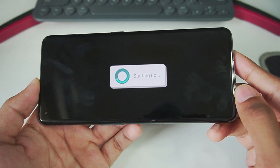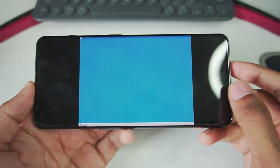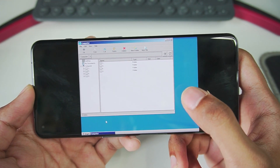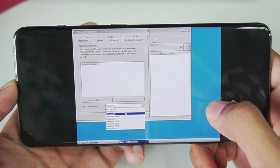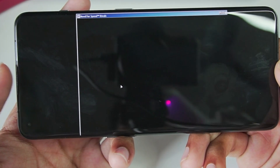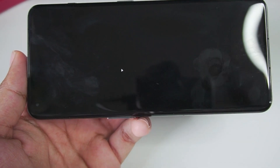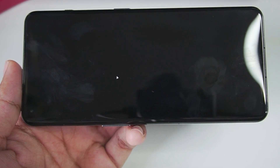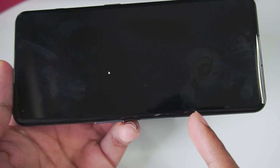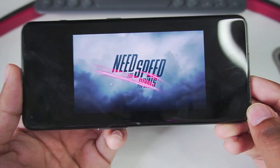We'll try out Need for Speed Rivals, which worked flawlessly on the Box64 Droid emulator. Before doing that, let me tap on the start option and go to Wine Configuration. We'll set the Windows version to Windows 10 and tap apply. There we go — at the top left corner you'll be able to see the title of the game loading. Let's see if it actually boots. Assassin's Creed wasn't booting, so I hope — okay, we have a loading screen. That's pretty cool. NFS Rivals has successfully booted on Winlater 2.0.